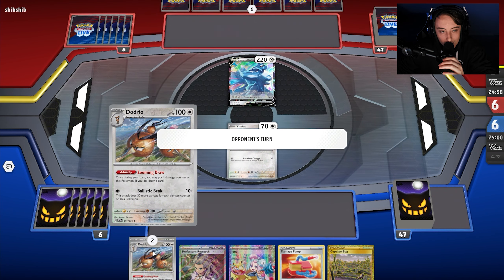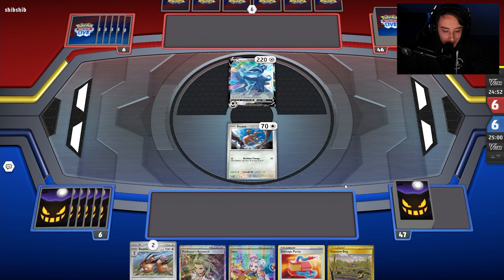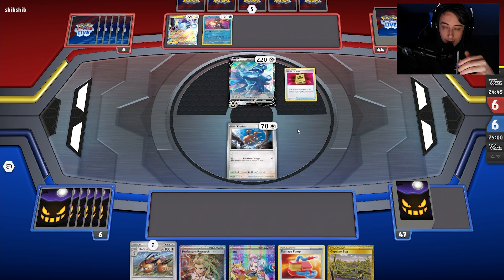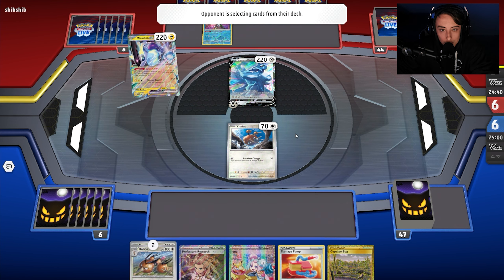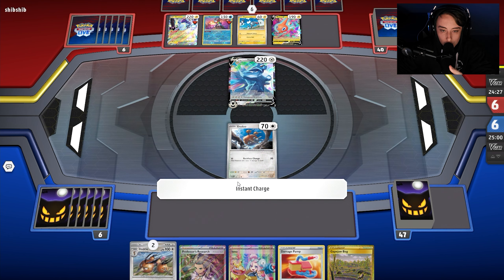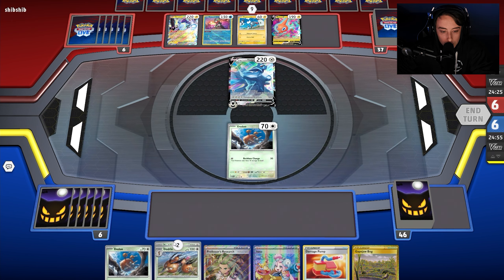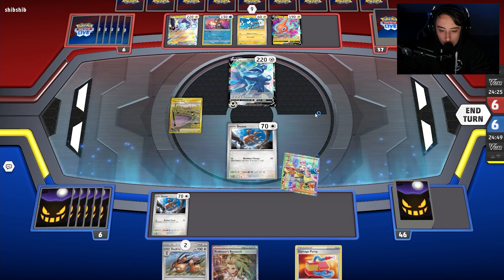Our starting hand isn't looking too strong, but we do have access to Dodrio and a couple switching cards. We have a supporter going first, so we won't have to worry too much. My opponent is playing the big Dialga deck — the one that tries to take two turns in a row. We're playing one-prizers until Zoroark comes out, so it won't be too bad.